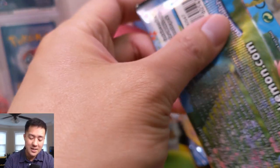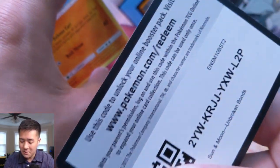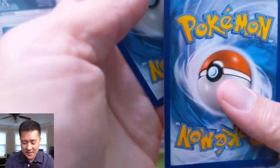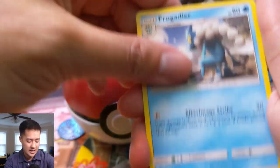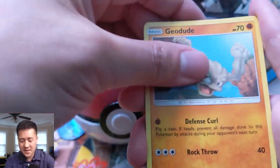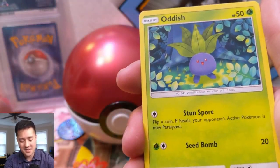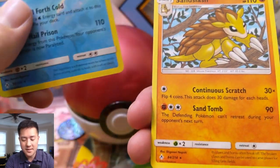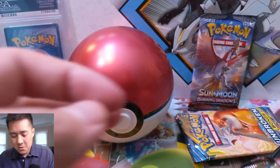This kind of balances out the first box we opened on this channel where we opened the entire box in a single video and didn't pull a single secret rare — truly painful. Now I can breathe a sigh of relief. Things even themselves out. Man, we didn't even get to the PSA card, the Burning Shadows pack, or the rest of the Pokeball yet. Amazing start — we got an Oddish, Kyrem (water type), and a Sandslash.